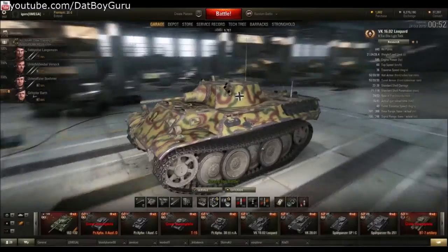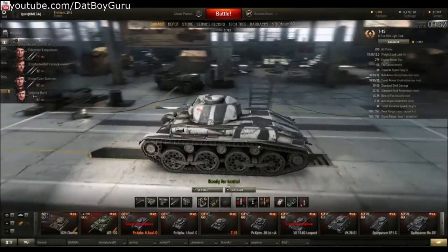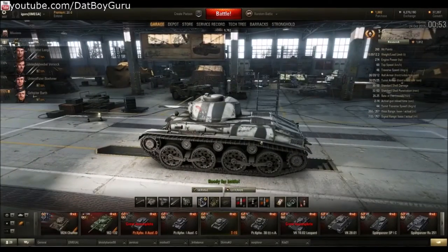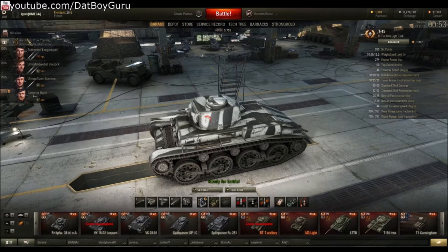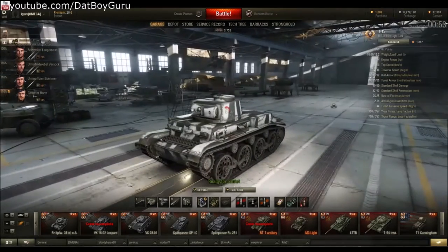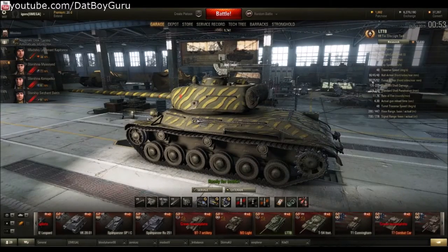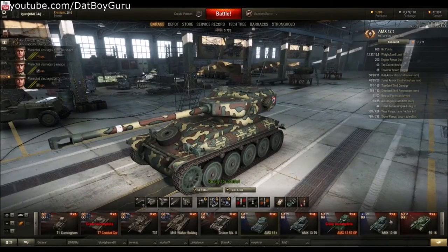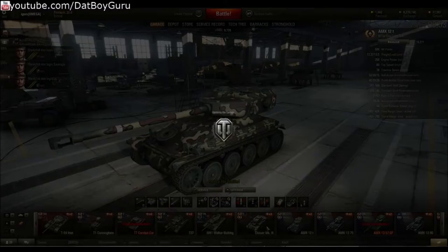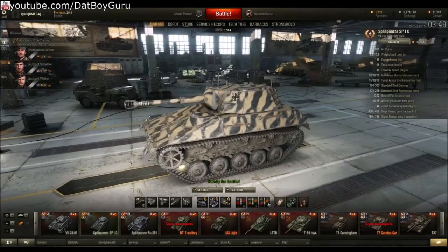As your skill level increases and you collect higher tier tanks, you will opt for more permanent equipment, and to do this successfully you need more credits. The only way for that is with a premium account and some premium tanks. You can do it with a regular account but it is very slow. However, if you are an above-average player you will earn credits and experience much quicker. A premium account and premium tanks help you speed up the process by at least 50%.